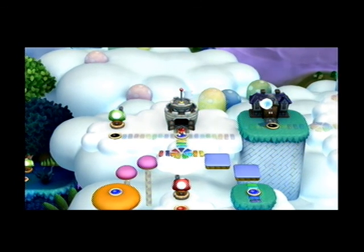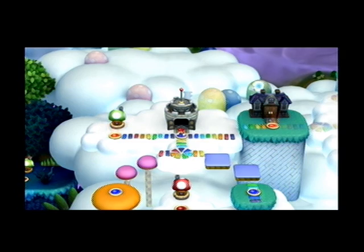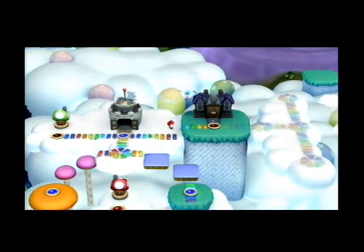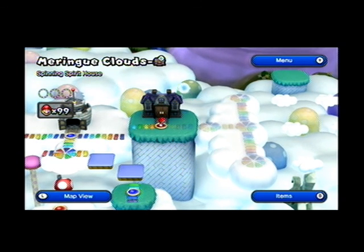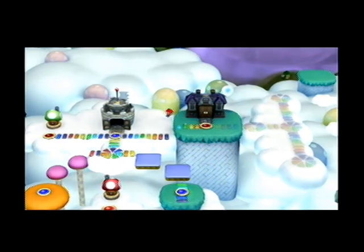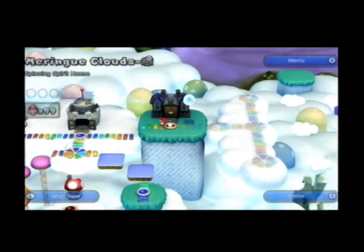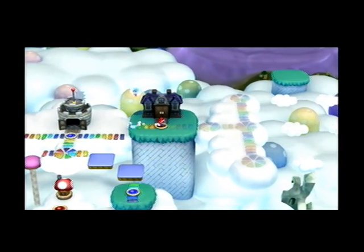Kamek goes bye-bye - so long, sucka. And we're going to save. So that'll be it for this episode of Let's Play New Super Mario Bros. U. On the next episode we're going to move over here and take on Meringue Clouds 7, the Boo House - the Spinning Spirit House. And from there we'll probably do a couple more levels and then take on the last couple levels in the episode after that. So until then, I can't wait to go into the Boo House. Look at Mario go - he wants to go to the Boo House so bad. And now he wants to go back to Castle. See you guys next time.